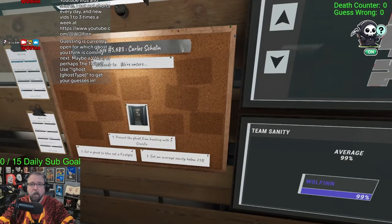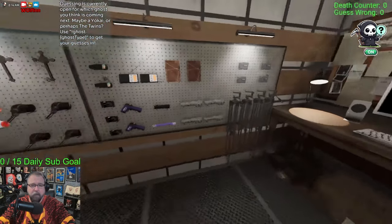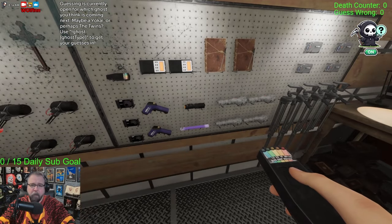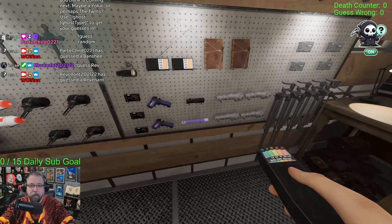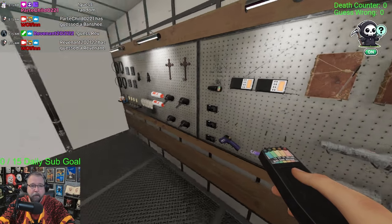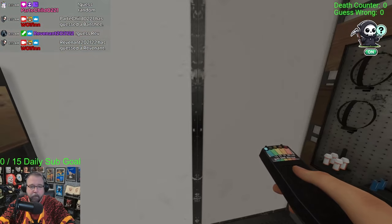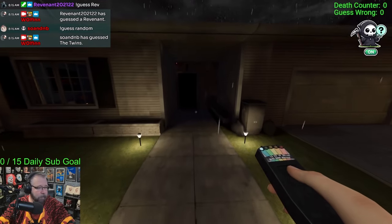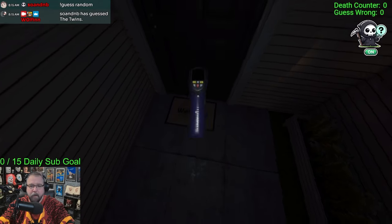Guessing is on, so get your guesses in. We got 100 — oh, that's funny. The game can give me two different UV items? That's not fair. The no sprint part is going to be the interesting part. I should grab a flashlight — let's go grab a flashlight.